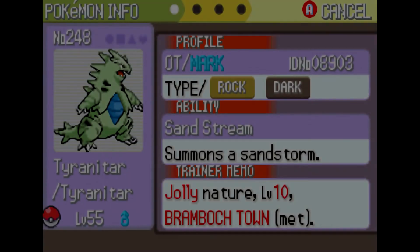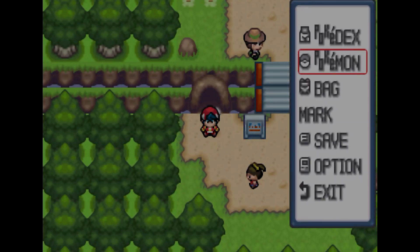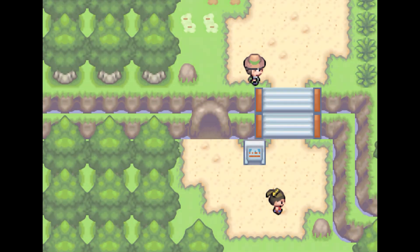You can just switch between the two. I might focus on my Tyranitar as well and get both it and Blaziken in the level 60 range, and then we should be good to go to switch around the Pokemon.